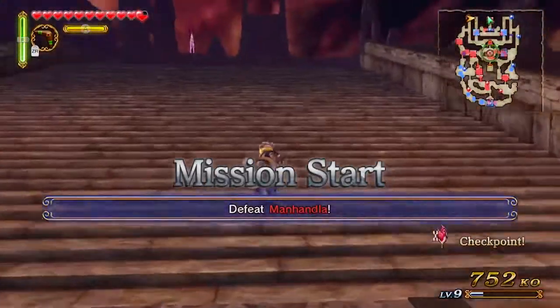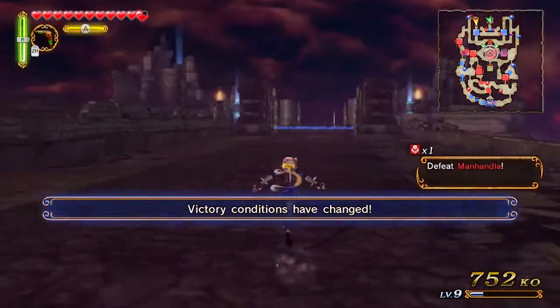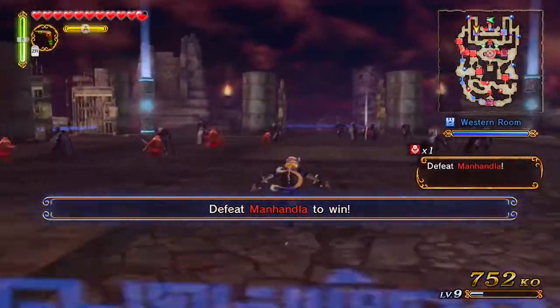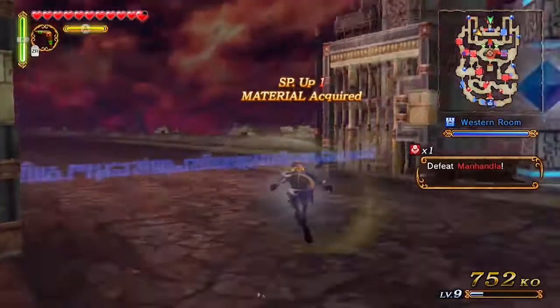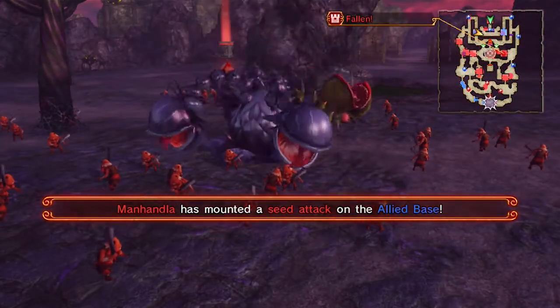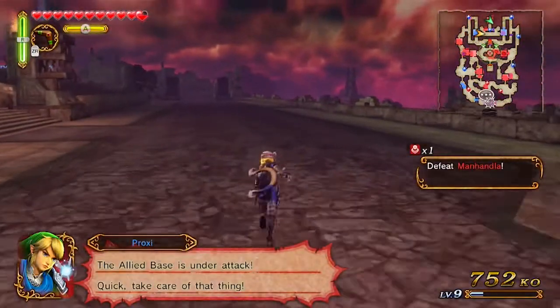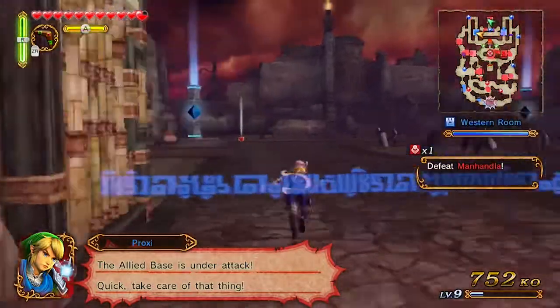Nope, it's Manhandla — you remember that boss? It's from the original Zelda — just a circle with four munching heads on each side. This is the updated version, actually the second update to it in Zelda history. It's a cool boss. It's not even where you are — you clear out that keep and I'll go fight the boss.